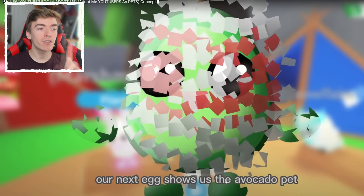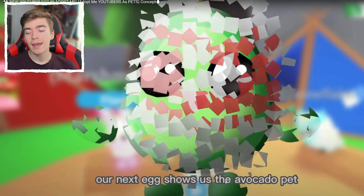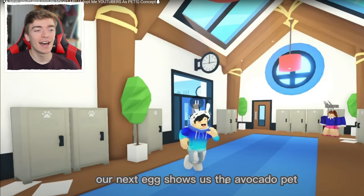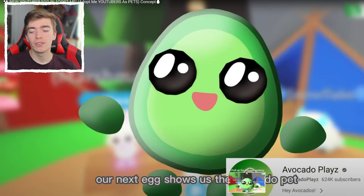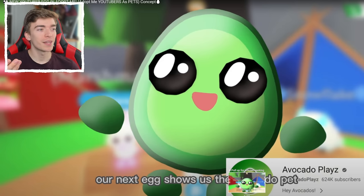The next egg is apparently an avocado egg. We like avocado — what is theirs gonna be? I can imagine this is gonna be an avocado, not a unicorn. It's just a happy looking squidgy avocado. Maybe as a meme, a pet — eventually Adopt Me will just straight up add an avocado as a pet. Once they run out of ideas, we're just gonna get foods. We got a pet marshmallow, so what's to say we won't get an avocado?